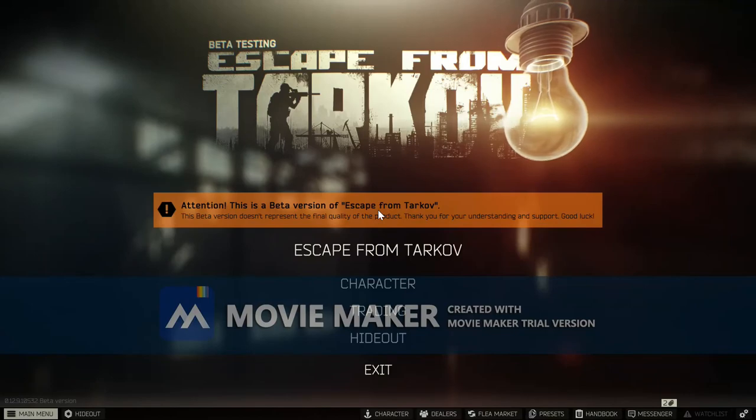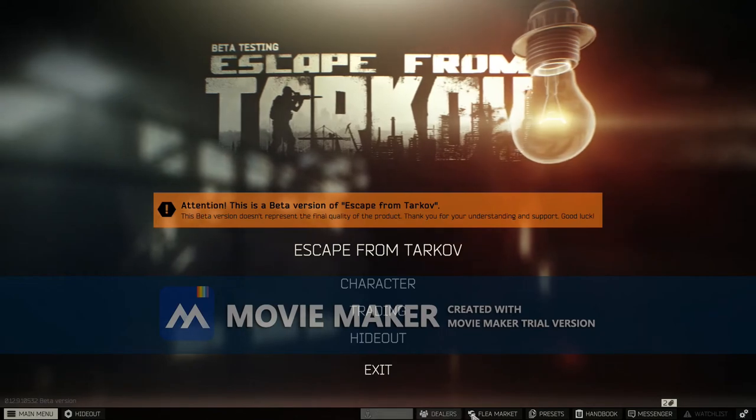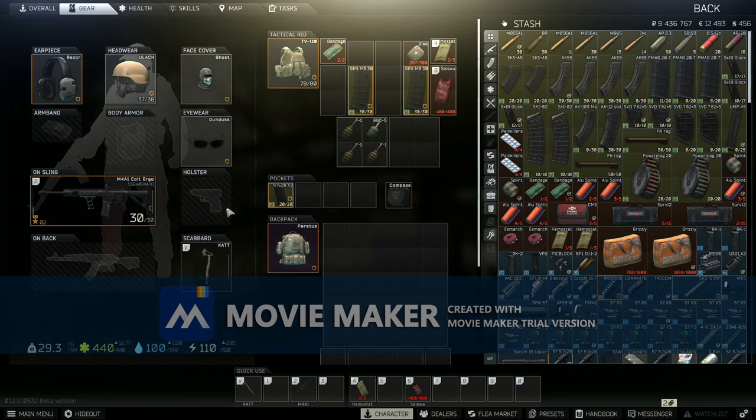Once it's loaded, you use the left analog to move around, and then A to select.